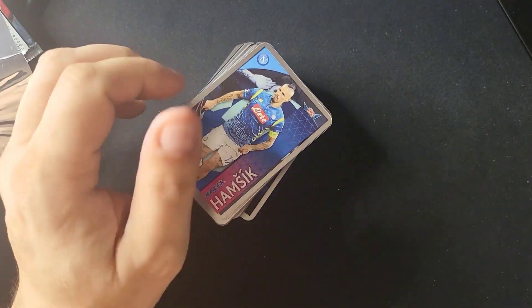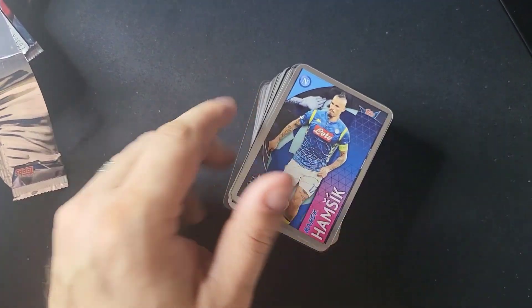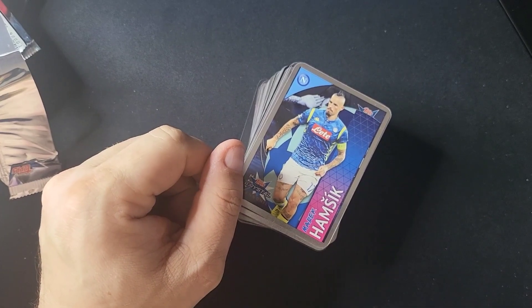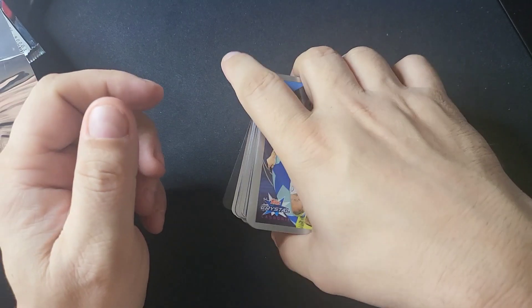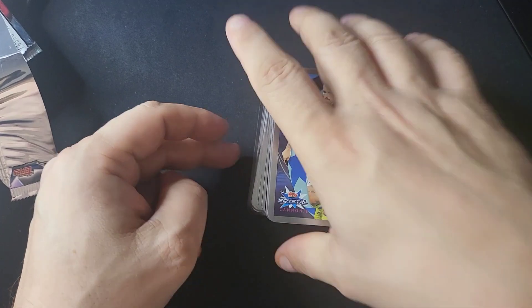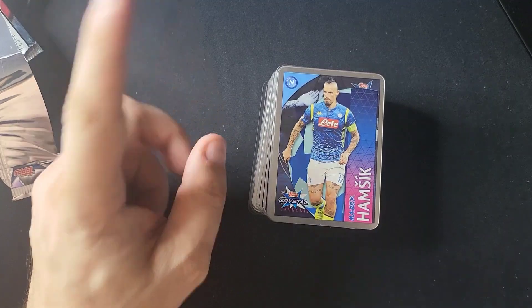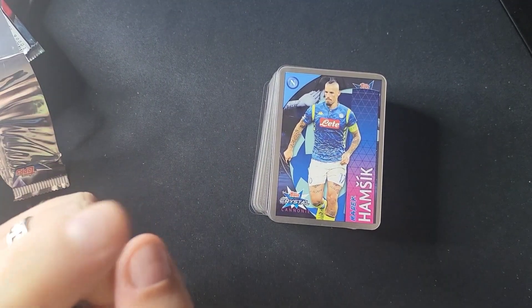No Mbappes, but we got a couple of Messis, a Ronaldo, a Neymar, a couple of nice Luka Modrics, and the bigger rookies — Pulisic, Jadon Sancho, McKinney, De Ligt, and stuff like that. Really really fun, and 30 bucks for around 100 cards — that's a heck of a deal. Thanks so much for watching, I really appreciate it. I'll see you again soon.